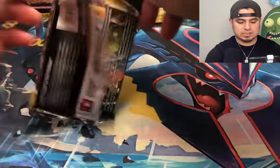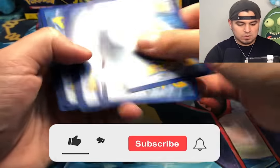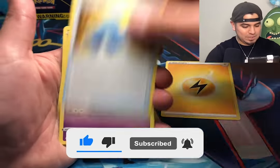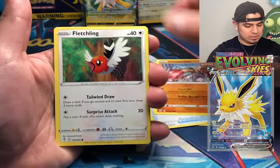Alright, Evolving Skies from the tin — let's see what we can pull. We got another electric pack. This box — I feel like it was planned, all electric. Full Art Jolteon! I'll take that. Fletchling, Tentacool, Pikachu, Sita, reverse holo Zoroark, and a Pinsir.